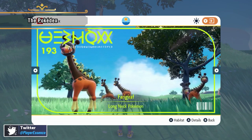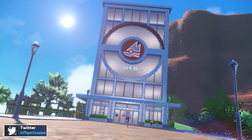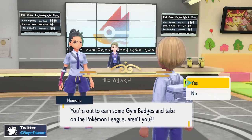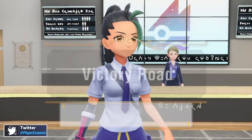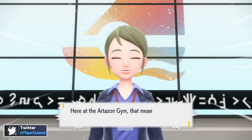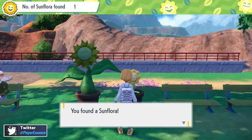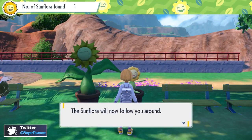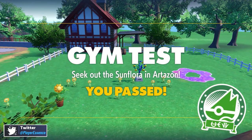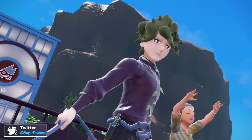Victory Road is the more traditional campaign experience you'd expect from Pokemon — you have gyms, but they've incorporated trial-style elements similar to Pokemon Sun and Moon. There are gym tests where you run around doing things with Pokemon before challenging the gym leader. I like how they've varied up the gameplay by taking things that worked from previous games and combining them.